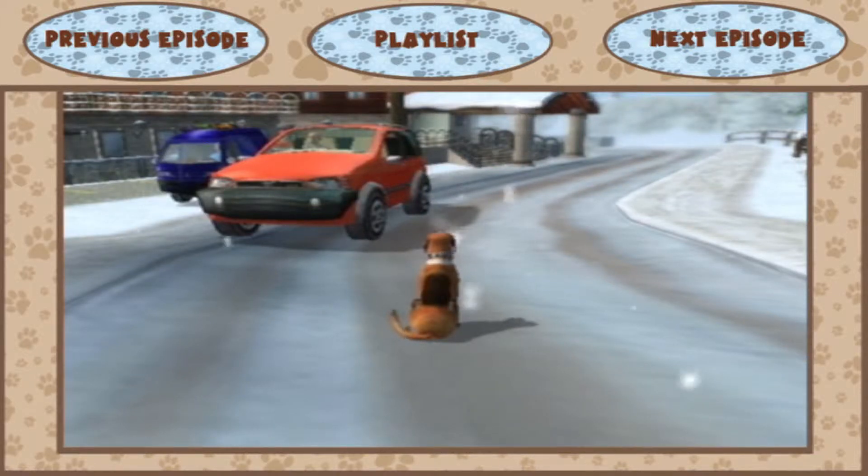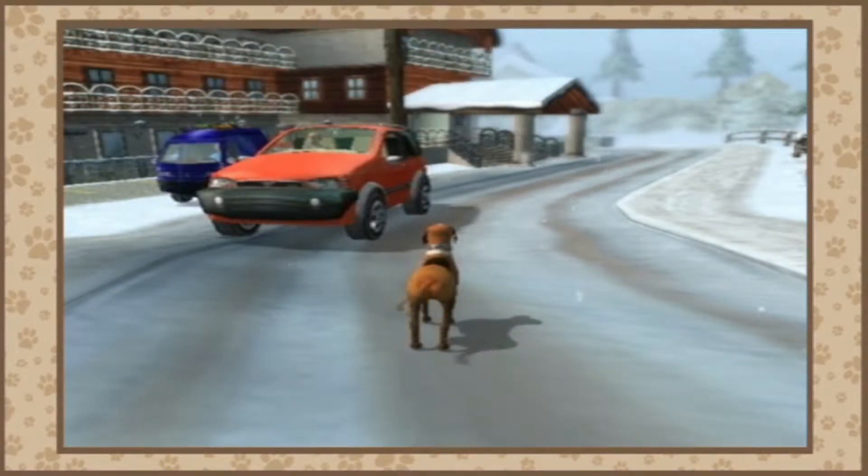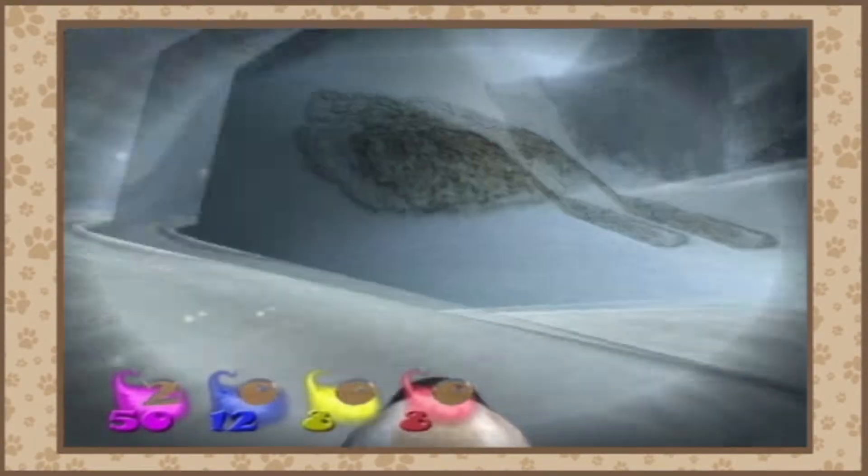Hello and welcome back to Let's Play A Dog's Life. I'm HazD. Last time we completed the mountain site and all the extra little bits we had to do in the previous two levels, so now we're going to move on to the last area of Lake Mini Wah Wah - the hotel. So here we go.